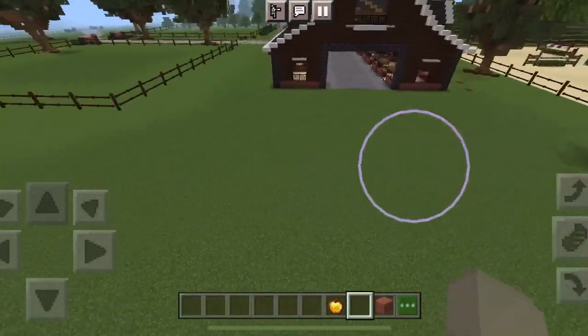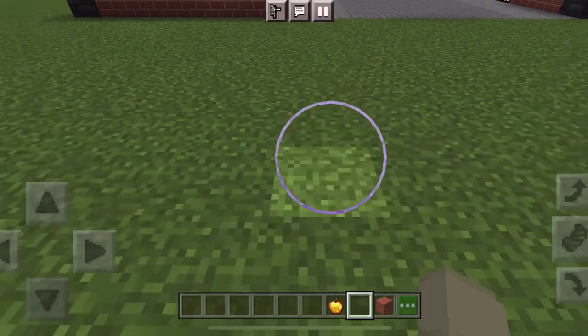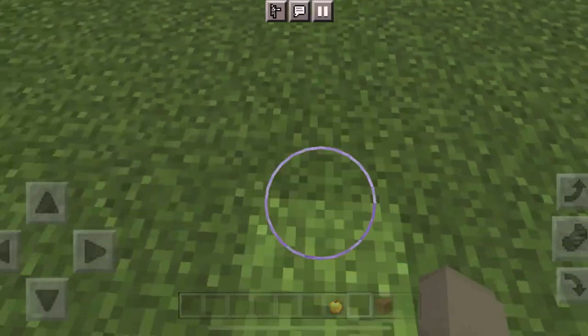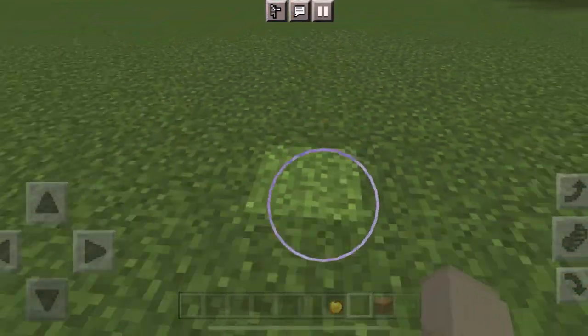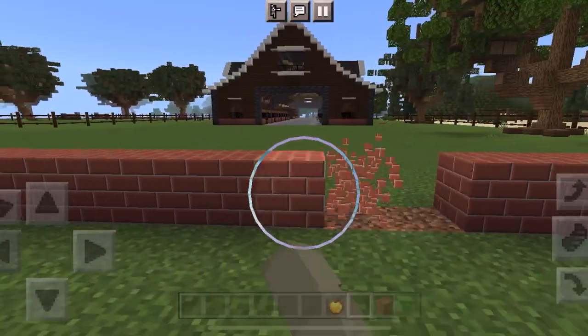For one of the entrances I really wanted it down here so you have this nice short walk right from the barn into the indoor arena. I'm going to line it up so it's nice and symmetrical, then go to the other side, do the same thing, cut it out, and make the little arch.